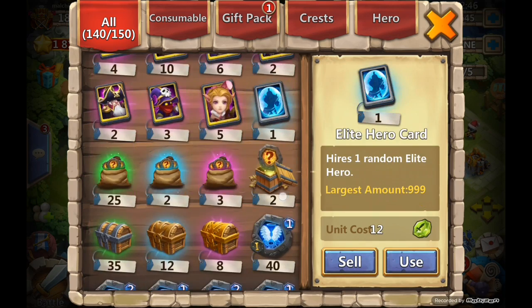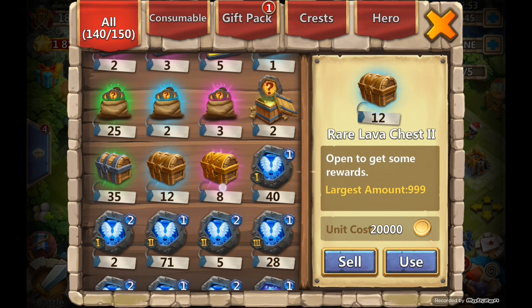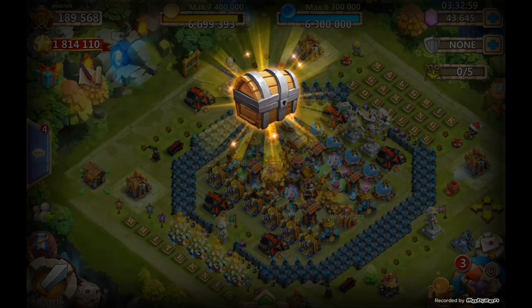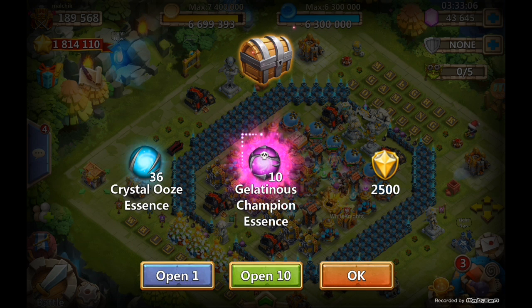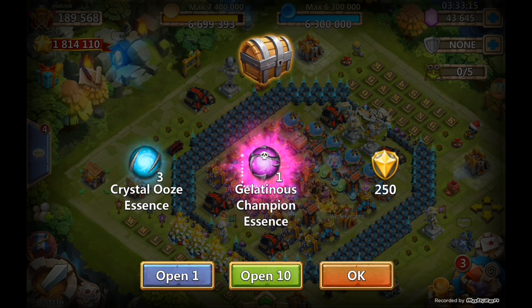So I got 35 green chests, 36 blue, and 10 purple — I've been collecting for a little while. Let's go ahead and start with these green chests. Merit stays the same and they actually switched everything for slimes, so there are singles. We got 3 blue and 1 purple.